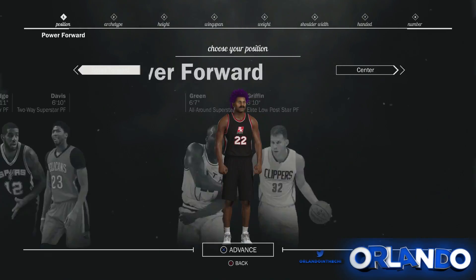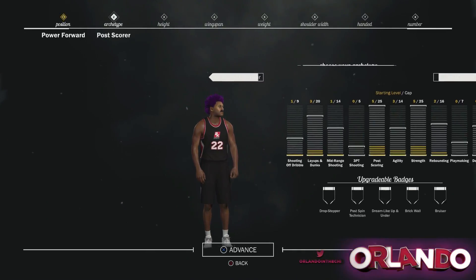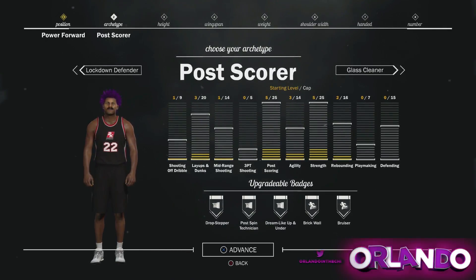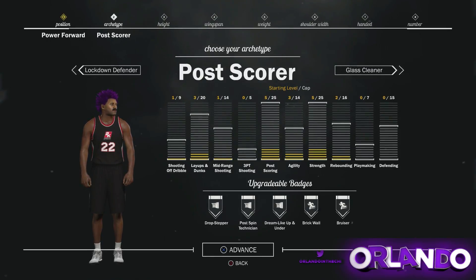We're gonna get right into it here, we're gonna build ourselves a power forward. You guys might be like, why aren't you making a center? Well, I think the power forward position is gonna be elite this year.